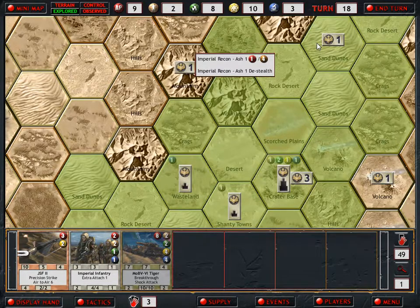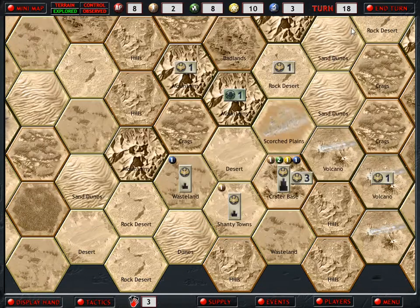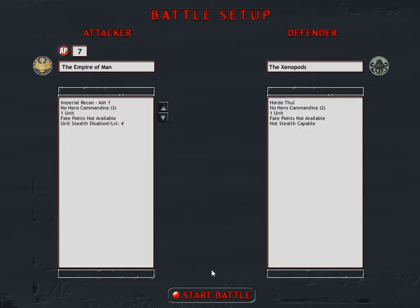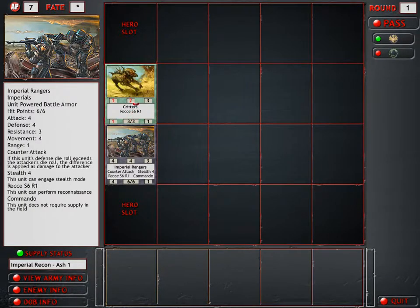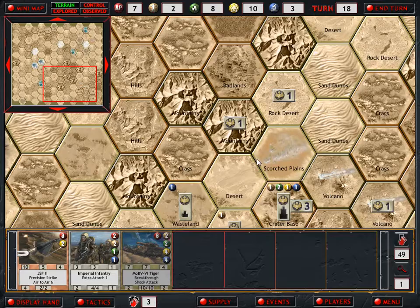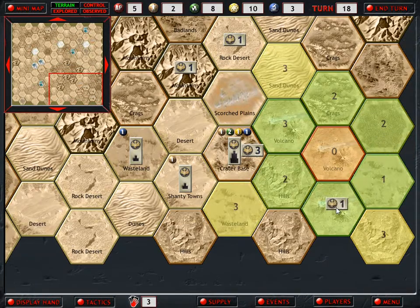Critters - they haven't quite found me yet. The Armored Core can't reach them, so we have to kill it with Ash. Unfortunately this is the mountains, so he'll get some extra defense dice - we might not actually kill it. Wow! Excellent - we wipe him out. We re-stealth, and thankfully he didn't detect our main base. Let's move Kusanagi a bit.